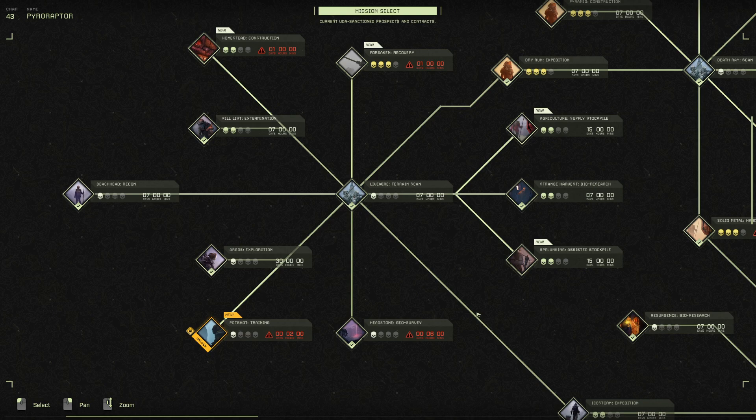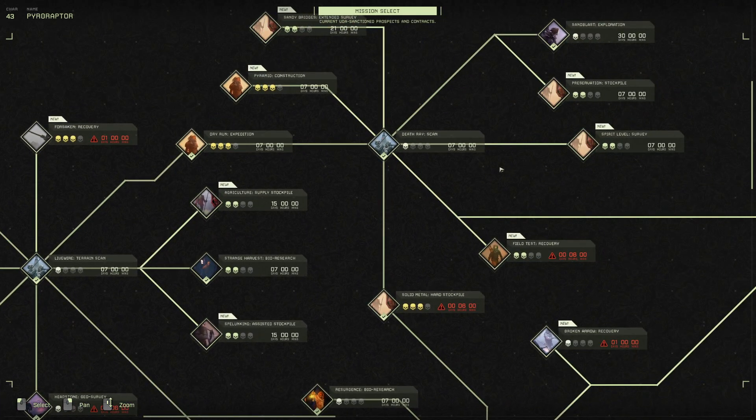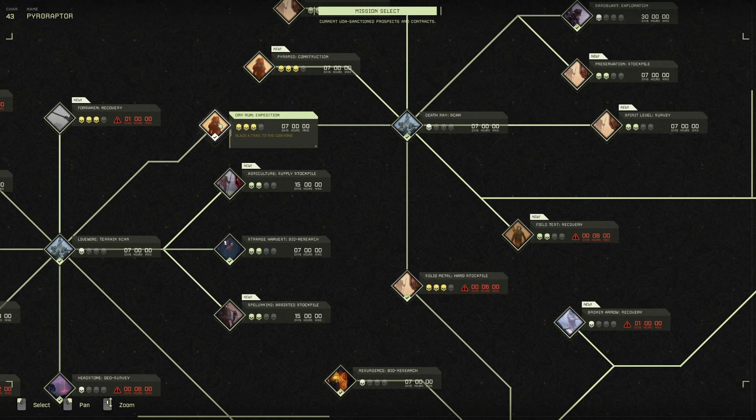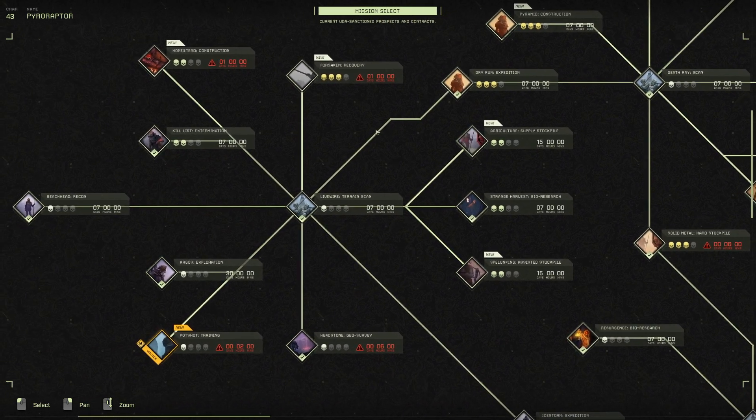When it says seven days, that means if I started right now at 5:45 in the afternoon, I have seven real-life days to finish it — not seven in-game days. So in exactly one week it would expire. Basically what happens is you drop down to the map and you're doing these missions to explain the story and establish yourself, then as time goes on you move to different zones — like an expedition will move you to the desert zone.